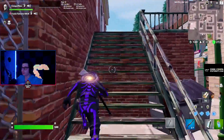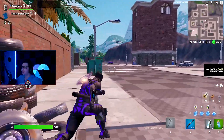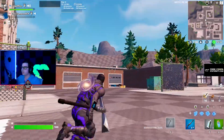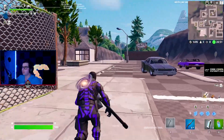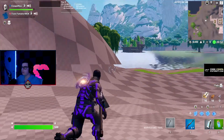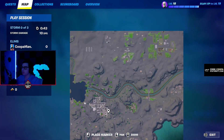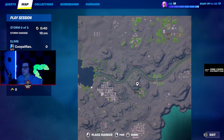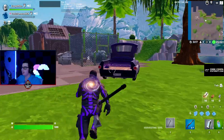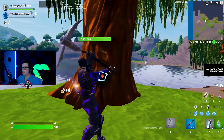This is freaking Tilted Towers right here — I'm gonna put on the bush. We're talking about Tomato Town, exploring this right now, even though my textures look crappy. This is just crazy how these people did this so quickly. We got Fatal Fields over here — it's so trippy! They're making a v2 map too.